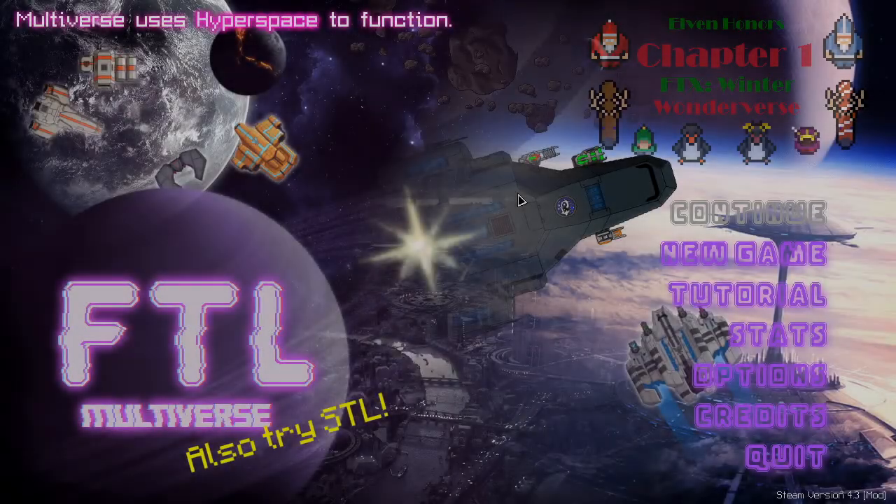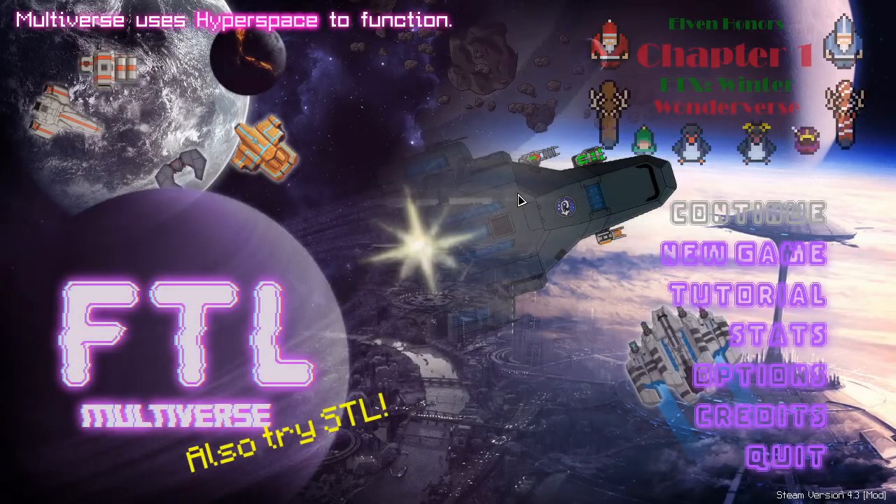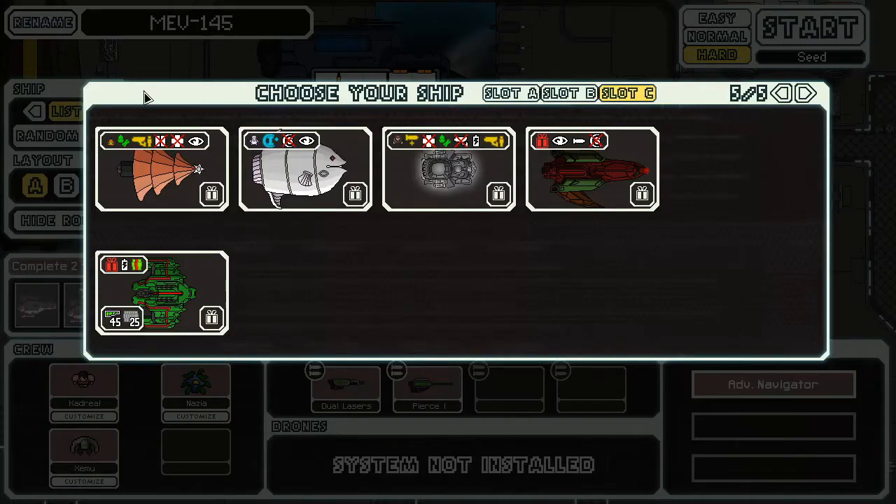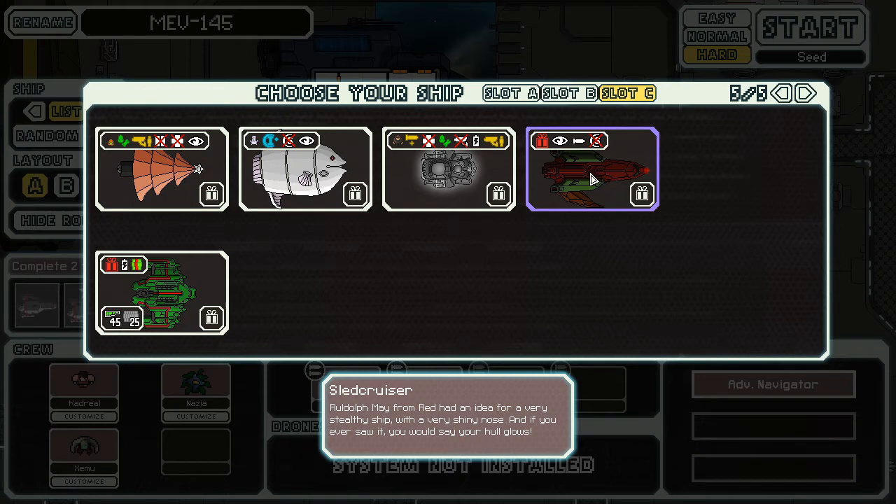It's become clear to me that I've been misguided these last couple of attempts, so it's time to pilot the one and only the Rudolph Cruiser. I tried reading the description but it doesn't really make sense. Rudolph had an idea for a very stealthy ship with a very shiny nose — if you ever saw it, you would say you're hauled.